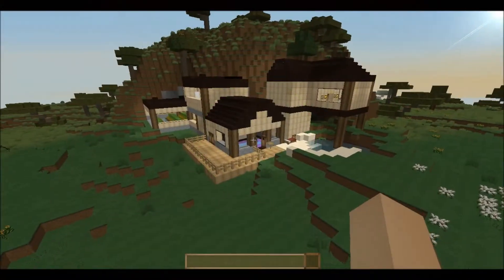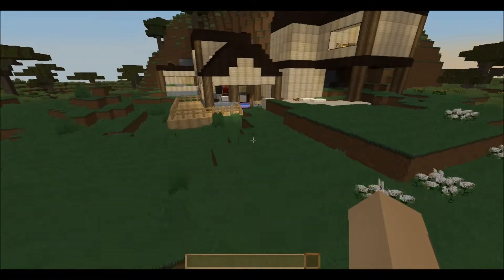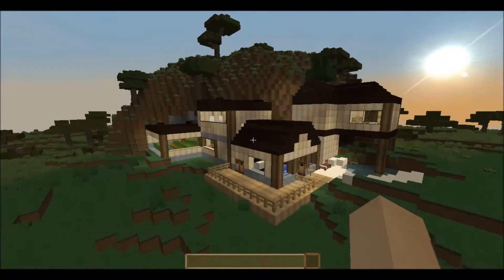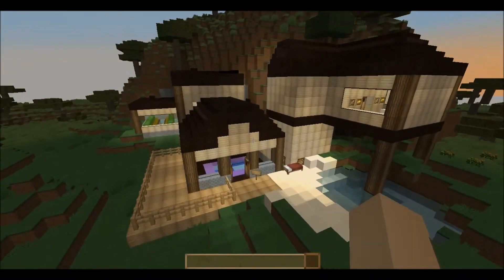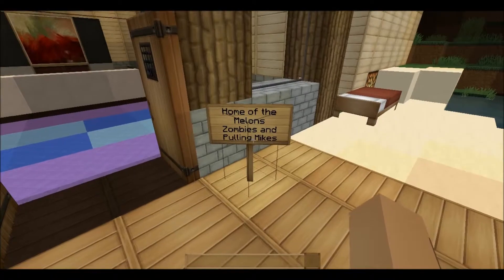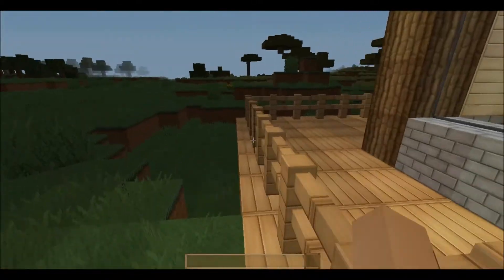Welcome everyone to this epic house build. This is the house - no misleading thumbnail or anything like that. This house is going to be used in a story series. The scene is home of the mountain zombies and pulling mics, so I'll explain all this as we go.